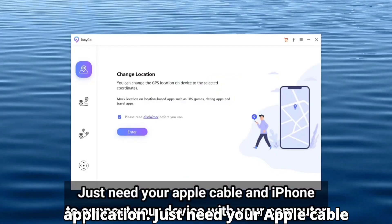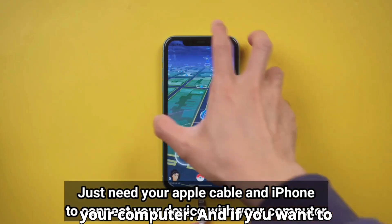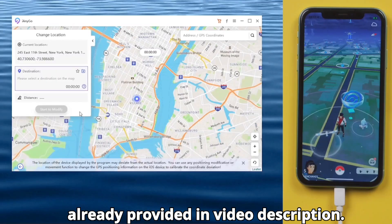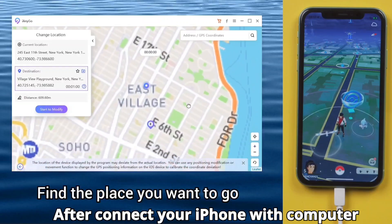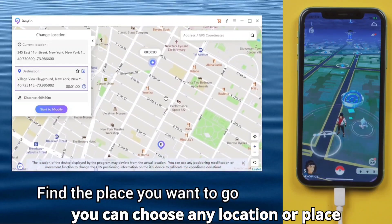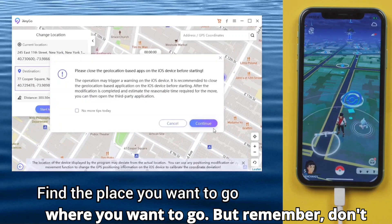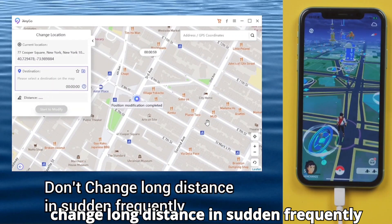To operate this application you just need your Apple cable and iPhone to connect your device with your computer. The download link is already provided in the video description. After connecting your iPhone with your computer, you can choose any location or place where you want to go, but remember don't change long distances suddenly or frequently to avoid cooldown in Pokemon GO.